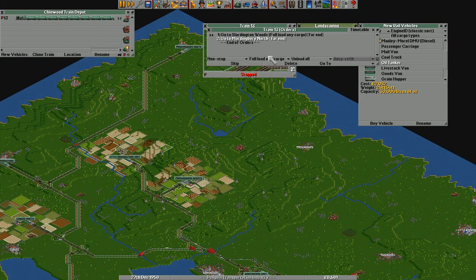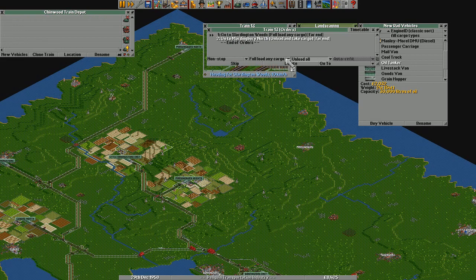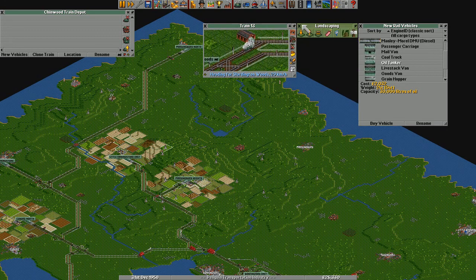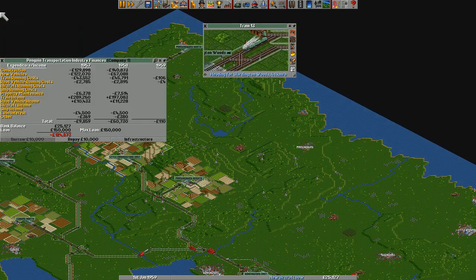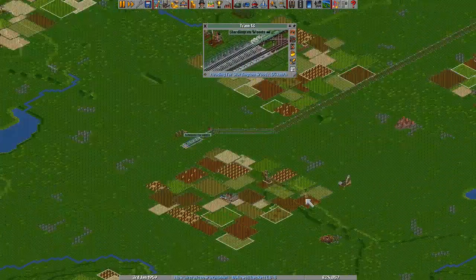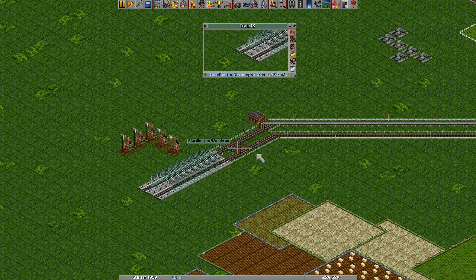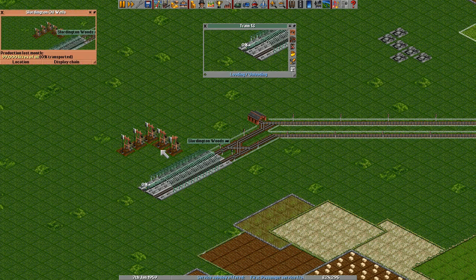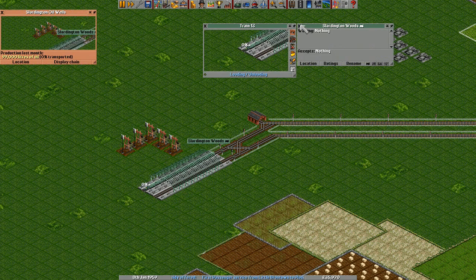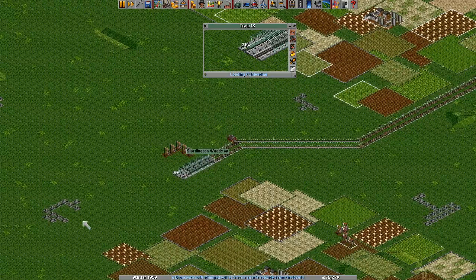And go up there — unload all and no loading. I'm pointing that out because it's good practice to give them very precise orders so they don't mess up. This one should hopefully start transferring some oil into the station here so our train can pick it up. Yeah, there we go — slowly coming along.